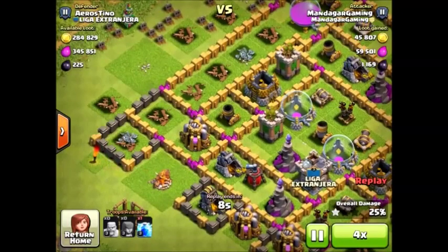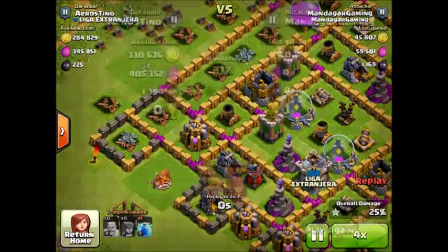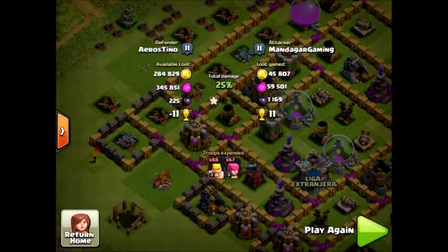We get around 100,000 resources total — 45,000 gold, 59,000 elixir, and 1,100 DE.